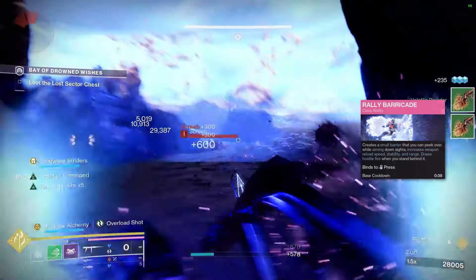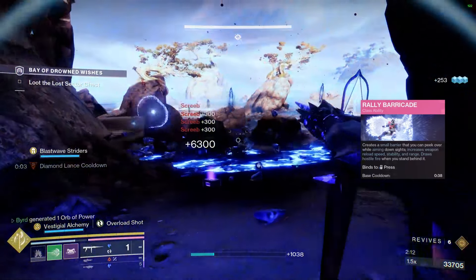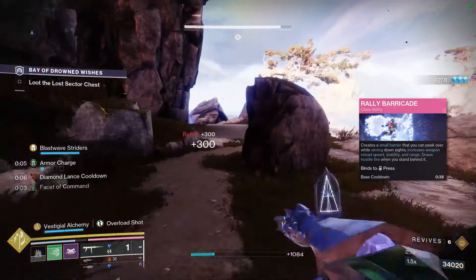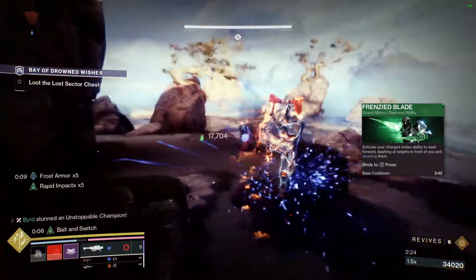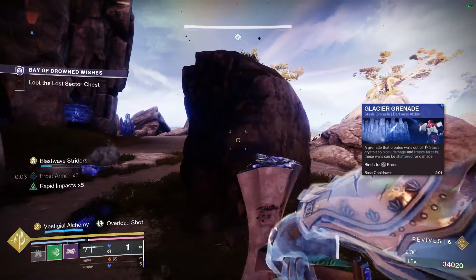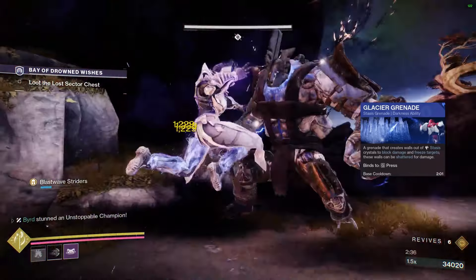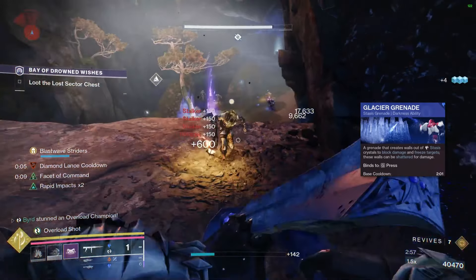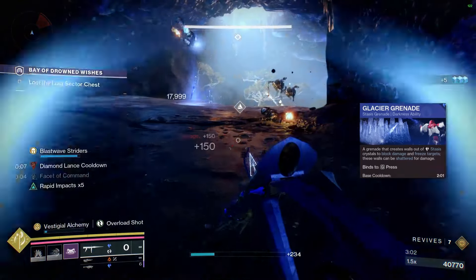For class ability, we're running Rally Barricade — mainly as a get-out-of-jail-free card, though you can run Thruster if you prefer mobility. For melee, we're running Frenzied Blade primarily because of the Consecration aspect, which gives us three uses of it. For grenade, we're running Glacial Grenade — it provides a darkness and Stasis debuff, and it's great for blocking out targets and giving yourself a reprieve from incoming enemies.